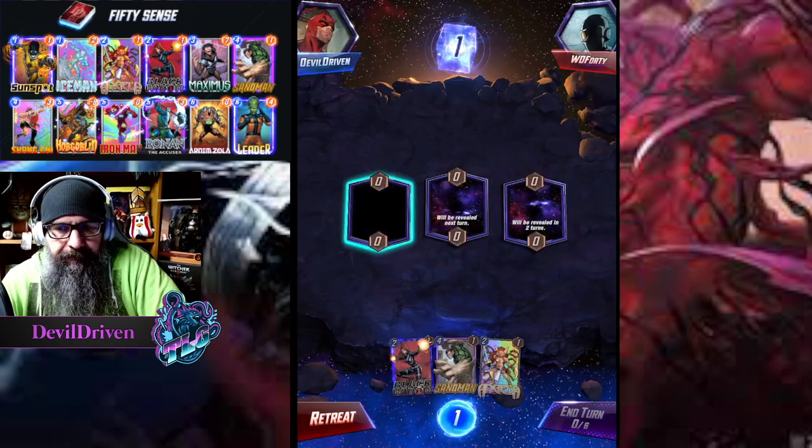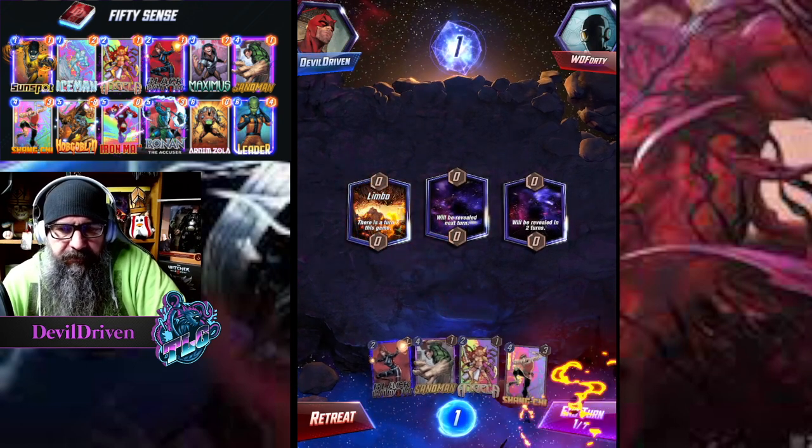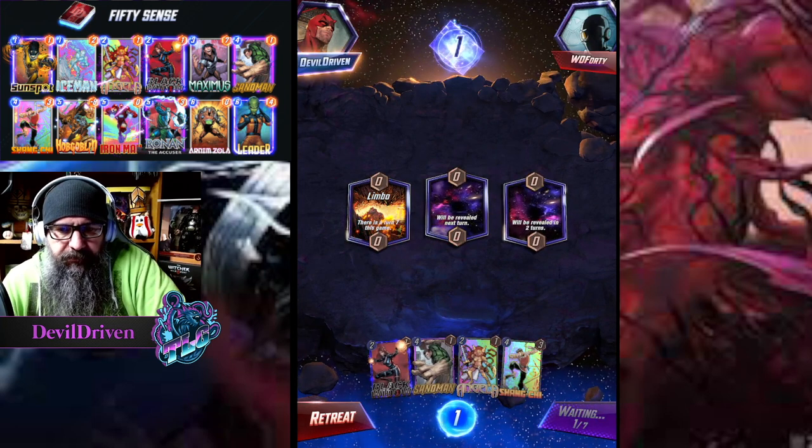Alright, so turn seven might actually be a good thing for them if they're playing The Thing. I think I go Angela first, then Black Widow.